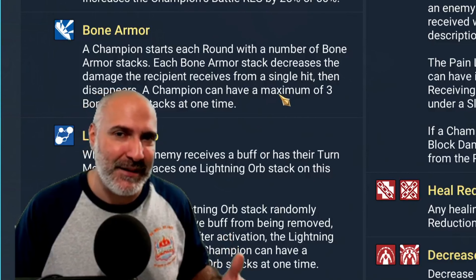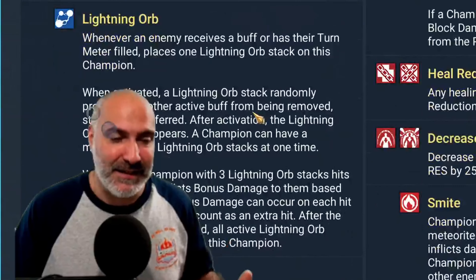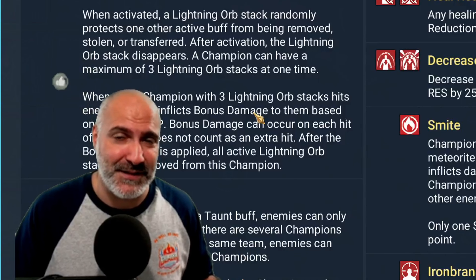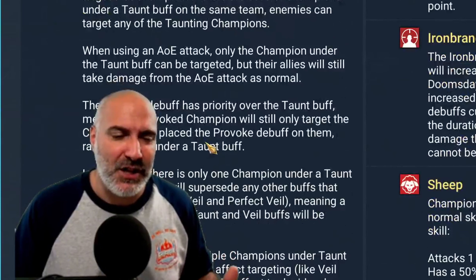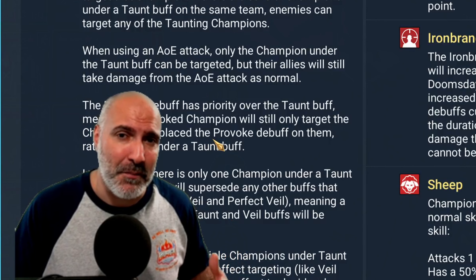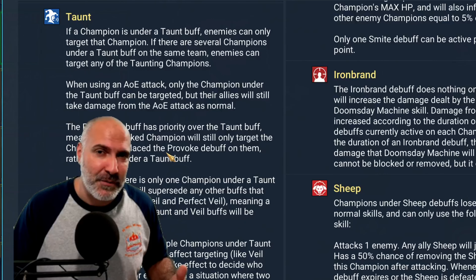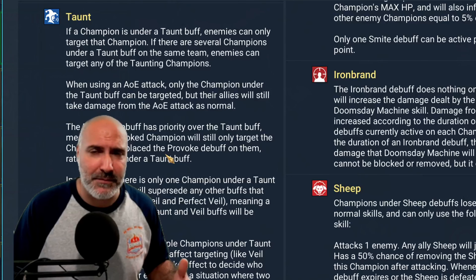Life Barrier and Poison Cloud have nothing to do with this. Stoneskin is not something you really want to bring into Clan Boss — it's a one- or two-turn thing, so don't build your champions looking for Stoneskin to help you survive. Vengeance and Serpent's Will are not something we do here. Increased Resistance is not going to help — you can have as much resistance as you want, you're still going to get a 3% chance, so don't bring that.